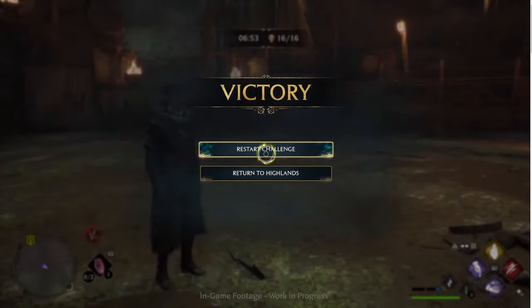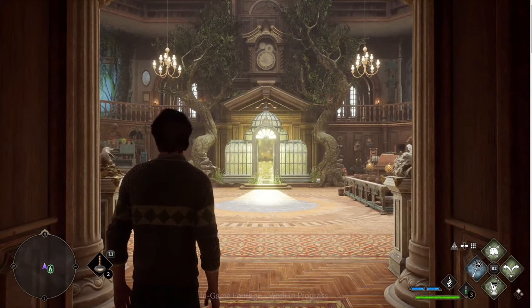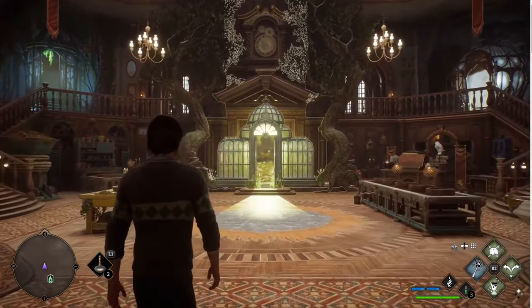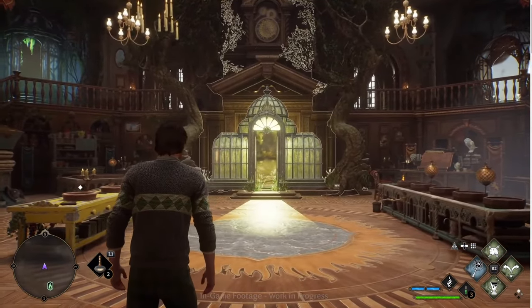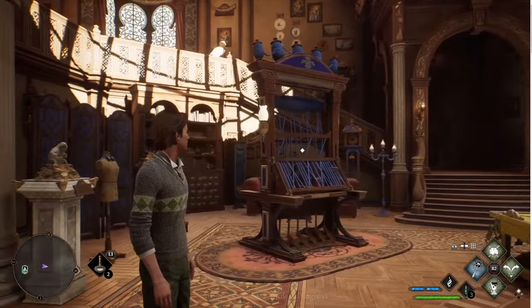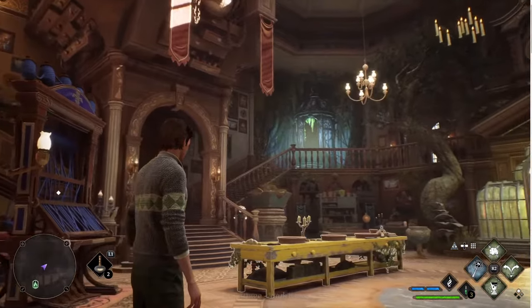Speaking of plants and potions, we're going to put the dark arts away, put those unforgivable curses away, and head to the Room of Requirement - your home within Hogwarts, a personalizable space that has some utility as well, where you get to brew things and grow things and also care for some beasts. Andrew's got us in the Room of Requirement, and I think the outfit - wearing a nice jumper in casual mode - is a good jumping off point for the personalization of the space, not just your character and the visuals but actually this space is a place you can make your own.